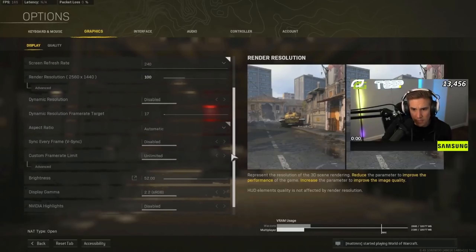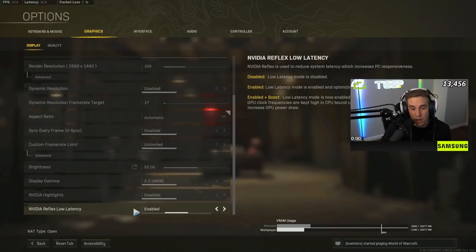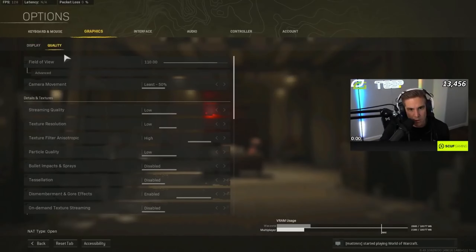One thing you do want to boost down here is Nvidia Reflex Low Latency — you can put this on Enabled Plus Boost if you play on mouse. I just have it on Enabled since I only play on controller.